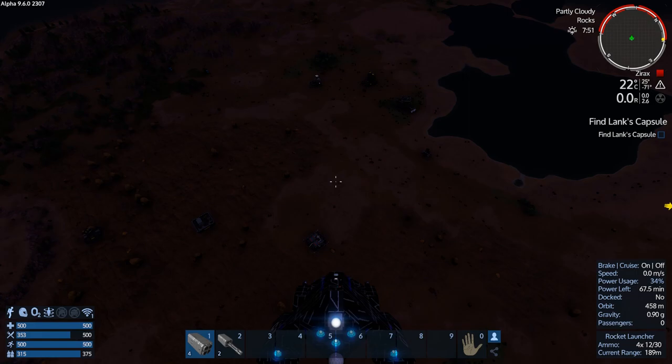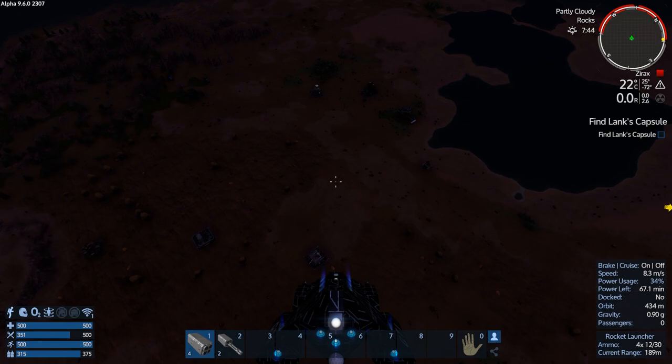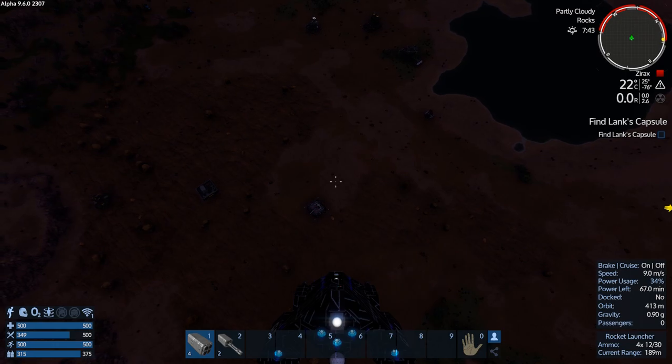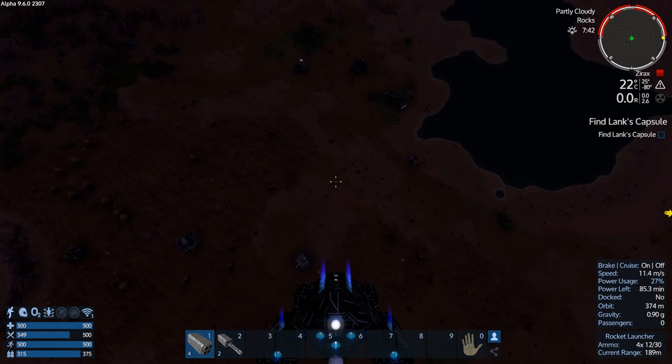Hey GTI fans, welcome back to another episode of Empyrean Galactic Survival. This is your old zealot, and we're here today doing the ultimate Ironman competition season two. I've spawned in my little SV fighter — it's not much really — but I'm using it for scouting. I've discovered a whole bunch of Zirax areas and went and smashed some really easy POIs from the air, popped the core.